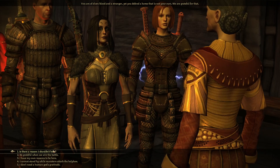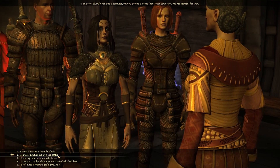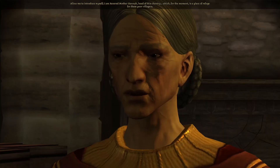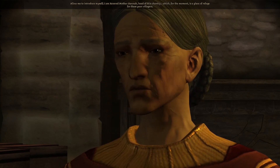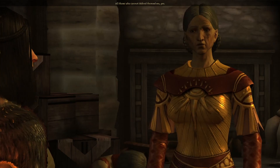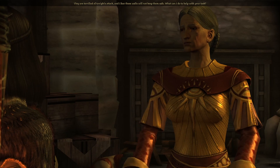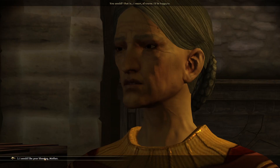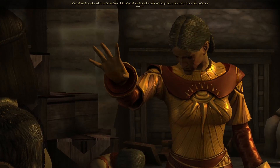Is there a reason I shouldn't help? Teagan says he'll be grateful even if it fails. Revered Mother Hannah introduces herself — for the moment, the chantry is a place of refuge for these poor villagers. These walls may not keep them safe. Can I do anything to help with your task? I'd like your blessing.